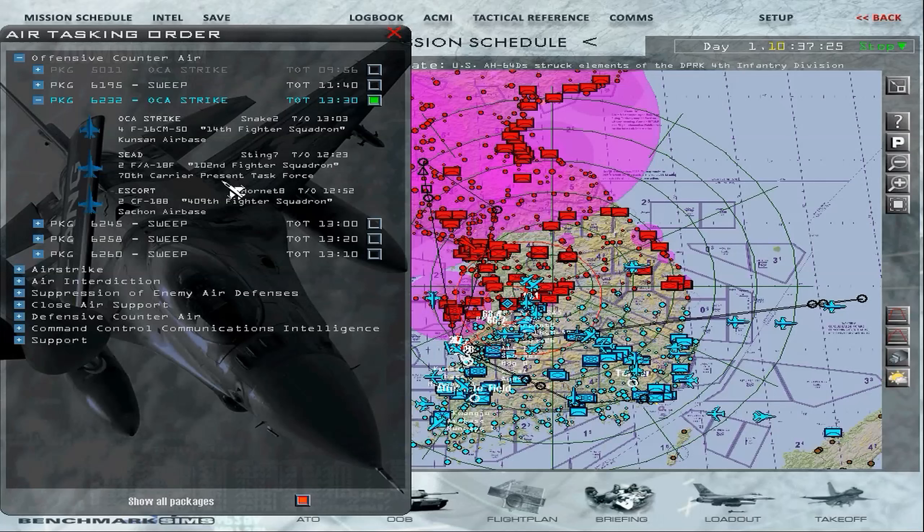Up to 8 IDM-equipped aircraft can exchange data link information. The IDM links the aircraft avionics subsystems to the UHF and VHF radios, converting the digital data to audio signals. The process is then reversed by the receiving aircraft. Data link symbology is displayed on the horizontal situation display, or HSD, and the fire control radar, or FCR.